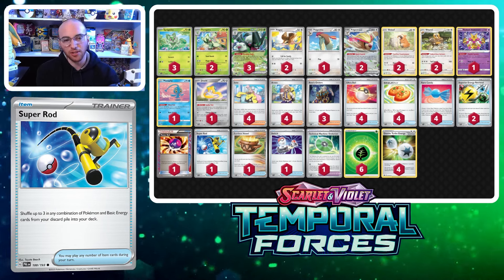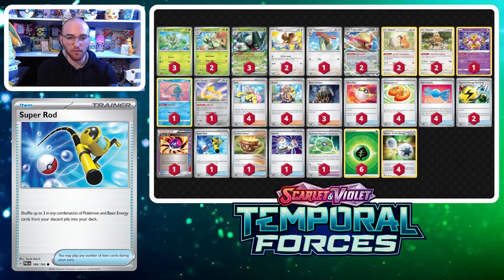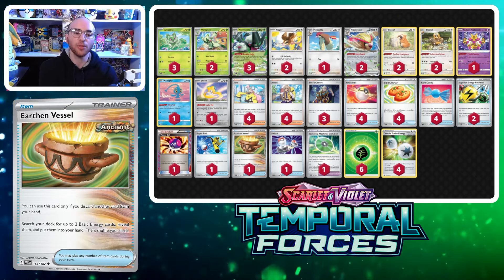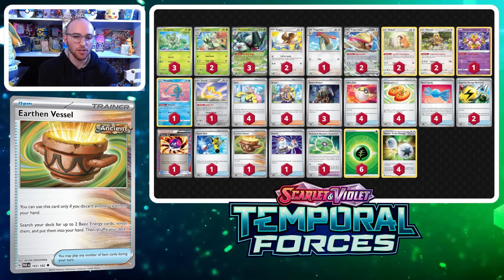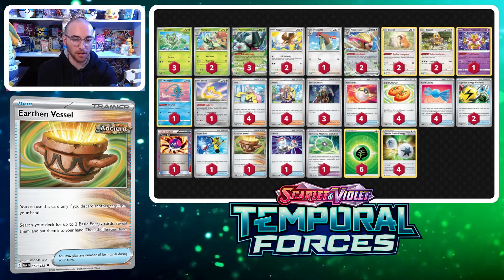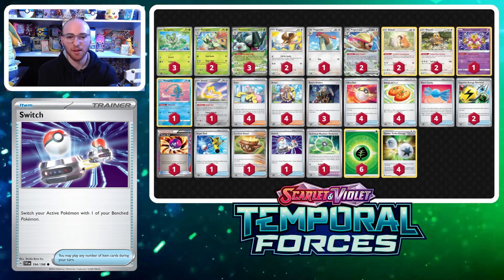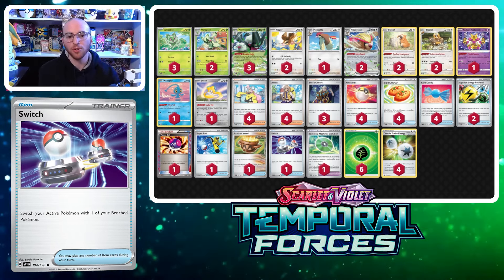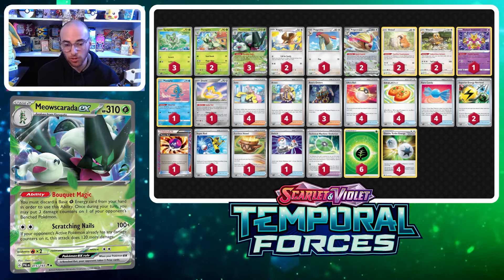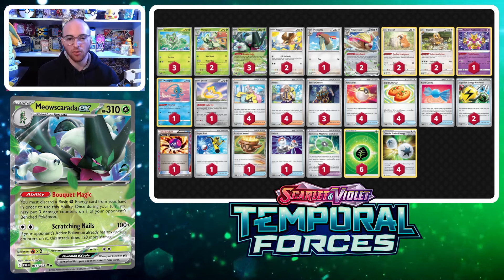Earthen Vessel lets us discard a card to find Energies, working nicely with the Bibarel engine to keep fueling Bouquet Magic. We have one Switch in case Radiant Alakazam gets Bossed up and we need to move it out of the active — searchable with Pidgeot EX. Rounding out the list is six Grass Energy and four Double Turbo Energy, totaling ten Energy, so we can attack with Meowscarada early in the game.